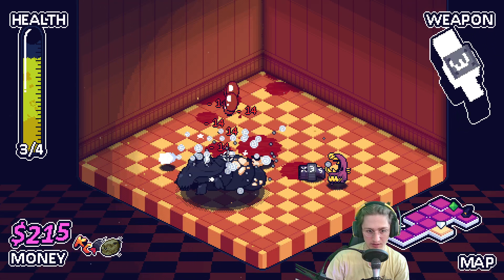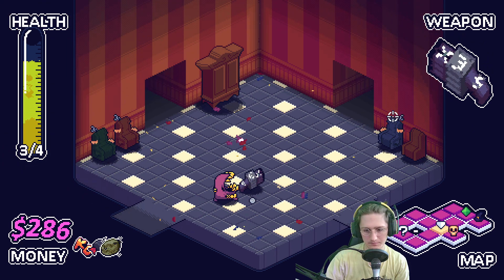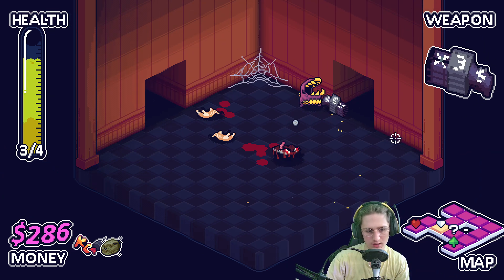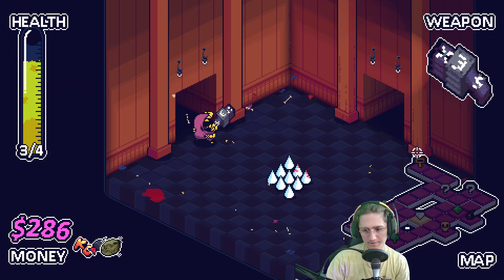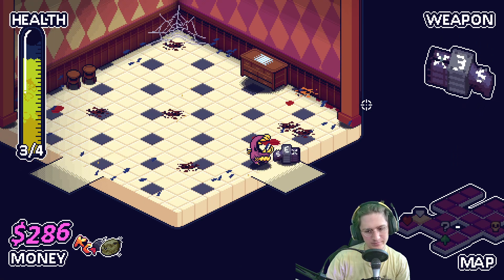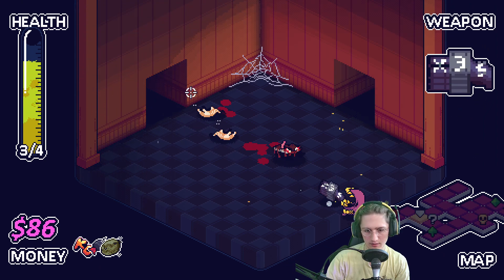14 damage is nothing too crazy — it's pretty mediocre at best. That was 286 coins — it's not good. I don't think there was a heaven mart on this floor unfortunately. That is very, very sucky. In that case I'm going to go purchase a strength from the shop here. It is unfortunate that we can't get Fear Itself — that would have been a great item.